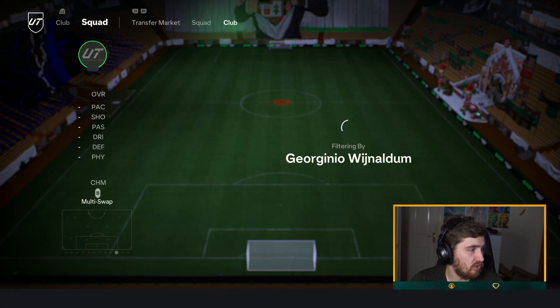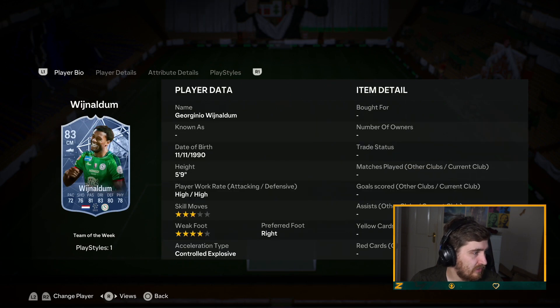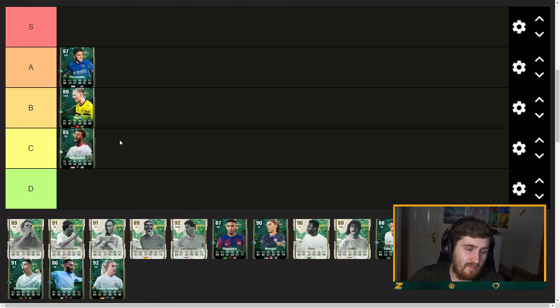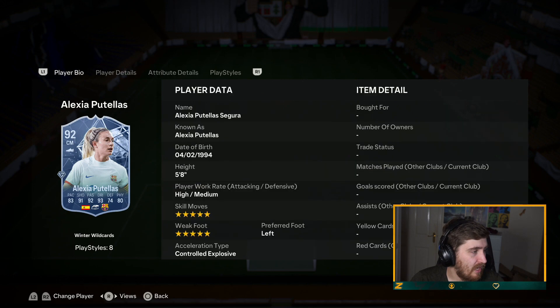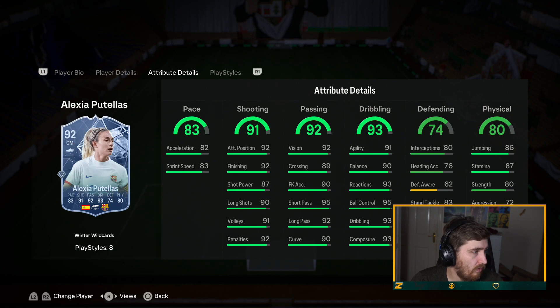Gini Wijnaldum — compared to his other card there's no more pace but he's got 99 physical, which is pretty nice. Very good on the ball, good defending, passing's okay. I'm going to have him C tier — he's pretty much awful in every area for the most part except physical. Below par in pretty much every metric on this game, so not a particularly great card, maybe a bit of a fun one though.